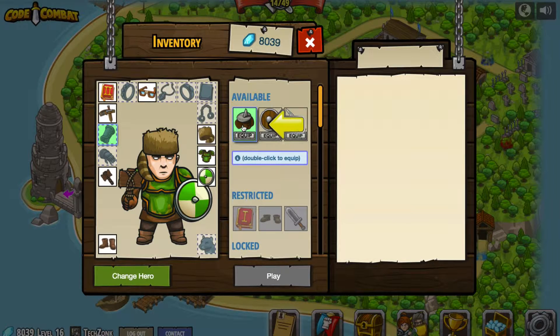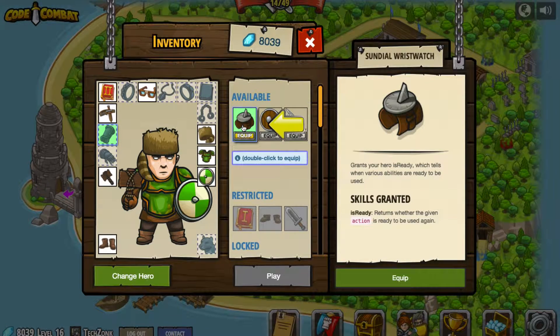It looks like we've got some new stuff to equip here. Let's take a quick look at it. It's going to grant us a new skill and that skill is called Is Ready. It returns whether the given action is ready to be used again. So that's kind of interesting and different.